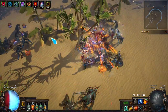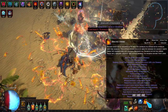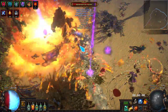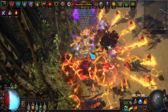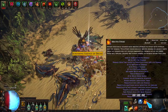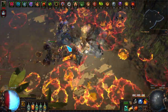We have Ancestral Call on so we get extra balls. Right now with the flask up, we're at 8 projectiles. So it's about 16 without the Wildfire. That'll make sense later if you're not familiar with these builds.